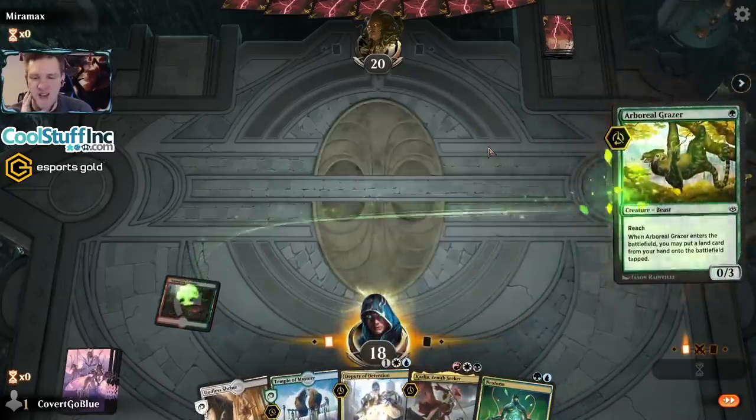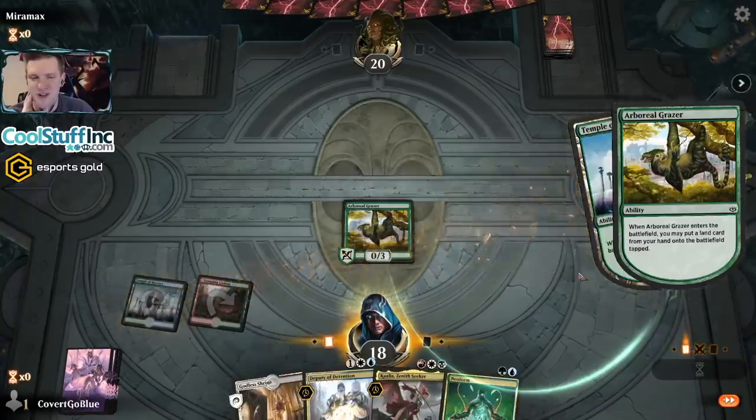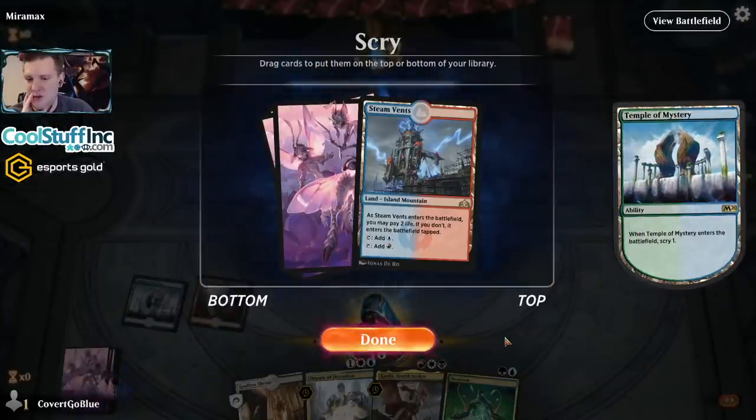We got the Grazer into the Neoform — let's do this. Are we on the play? I think we are. Our opponent with the new premium sleeves — we've seen some whales here getting mana screwed and early scooping. The primo primo sleeves — and by the way, it's totally fine if you want to spend your money on that stuff. I have no problem with that.